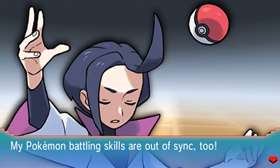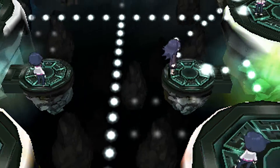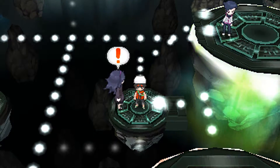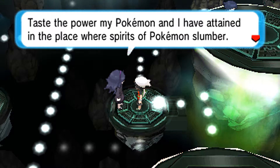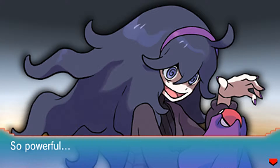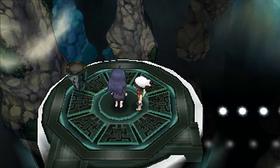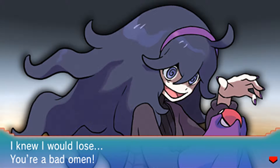Level 42. My Pokémon battling skills might be out of sync. These guys are tough. It's just a girl trainer down this way — she's from somewhere and says: "Taste the power my Pokémon and I have attained in the place where spirits of Pokémon slumber." She uses Kindra — one letter off. Getting an ominous feeling — she knew she would lose, calling me a bad omen. Next up, we've got a stone to activate.